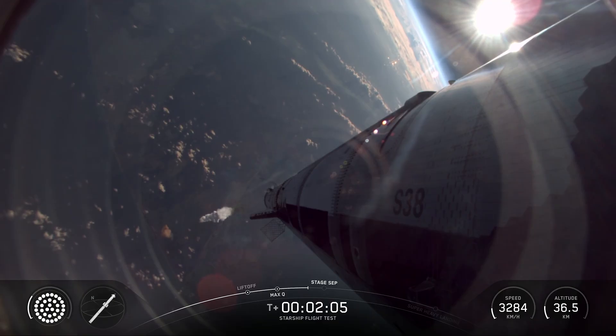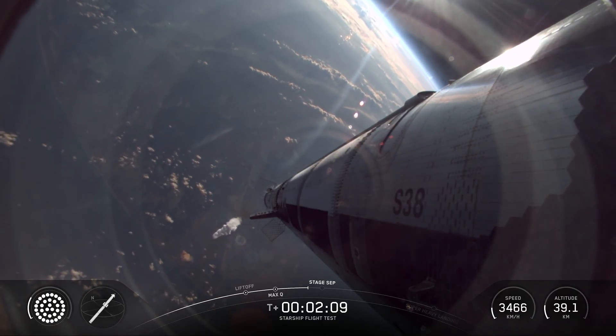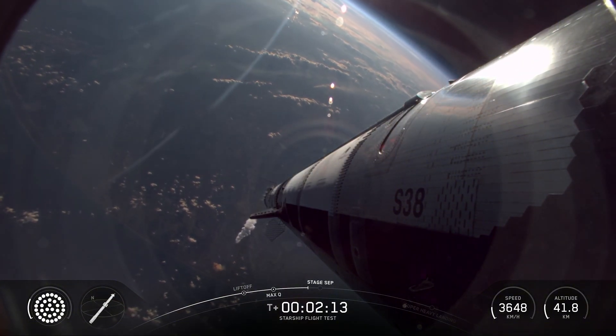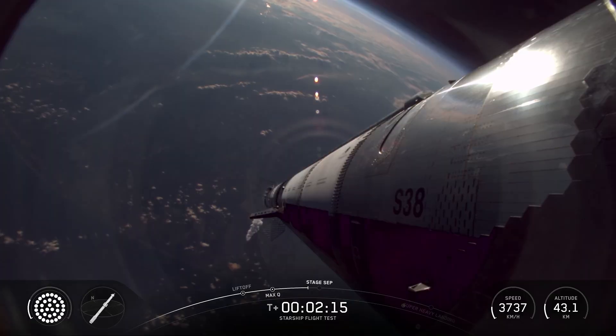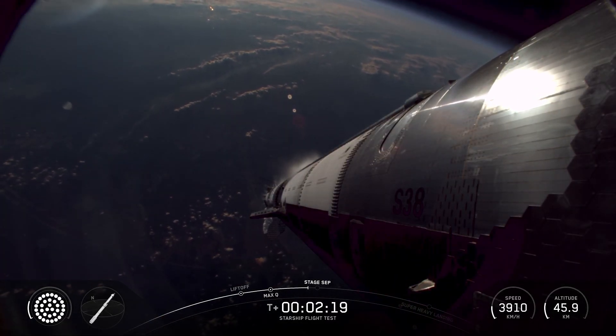In about 30 seconds, we're going to see the engines start to shut down on Super Heavy. You'll see them shut off in separate banks until we've just got those three center engines that never stop running for this process. And then looking for six ship Raptors.